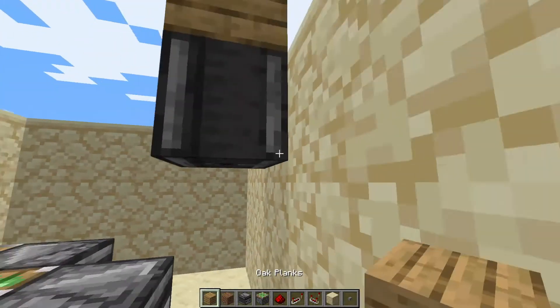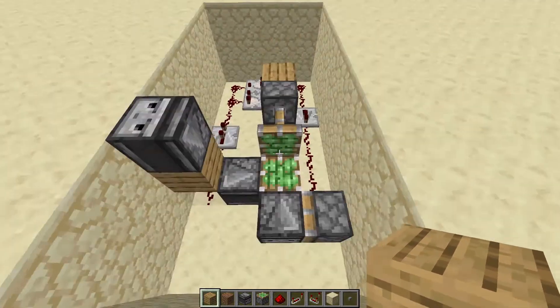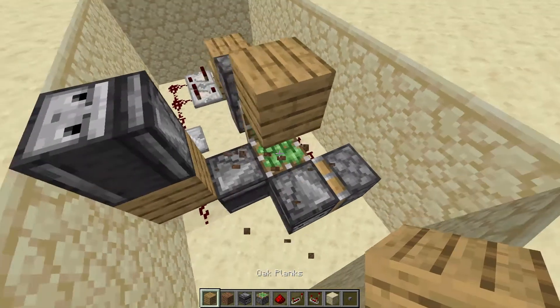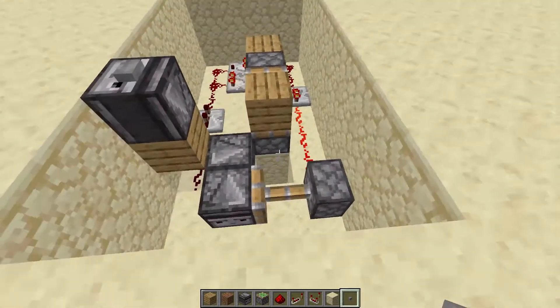Place an observer there, a block there, and you should be done. As you can see, the contraption is starting to work. The final thing is to place a temporary block and then your chosen block on top, and then place down your torch. As you can see, it works perfectly fine.